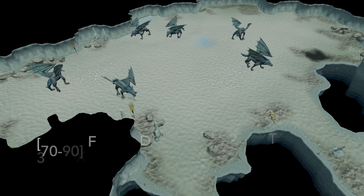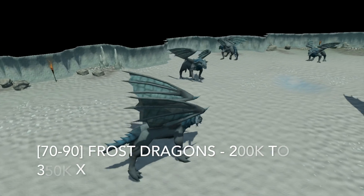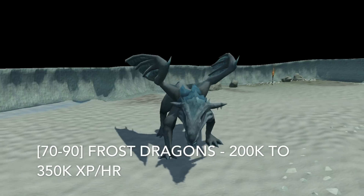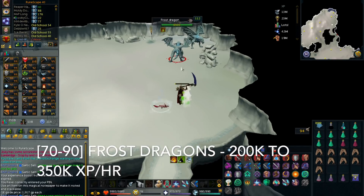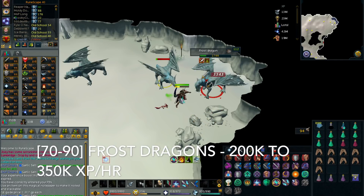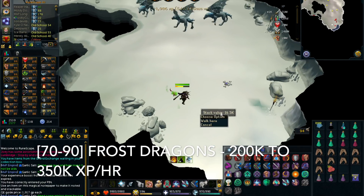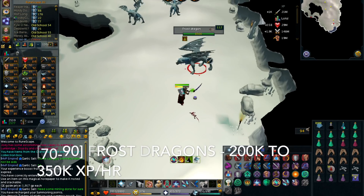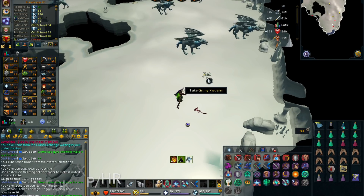Once you reach level 70 or 80, kill Frost Dragons from 70 to 90 for 200,000 to 350,000 XP per hour. They're in the Asgarnian Resource Dungeon, requiring 85 Dungeoneering. They're weak to stab. Frost Dragon bones are worth about 11,000 GP each, so you can make around 3 mil GP per hour alongside the XP.